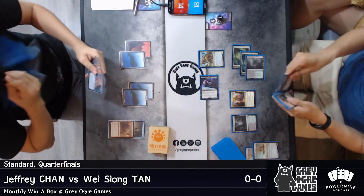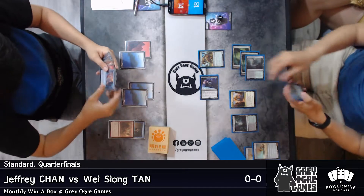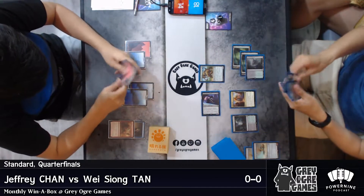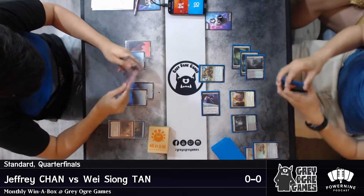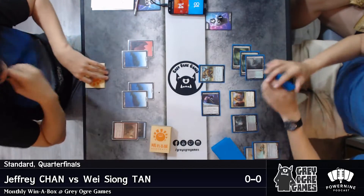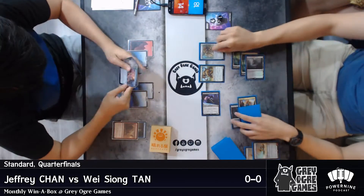Jeffrey here needs to draw another red land to be able to wipe the board, and that would be fantastic for him. He already has a mountain, so he'll probably just cast Hieroglyphic Illumination into the board.